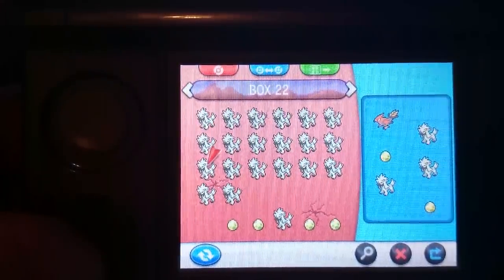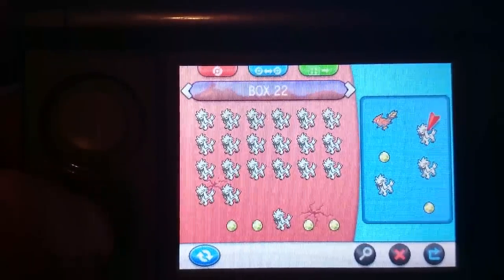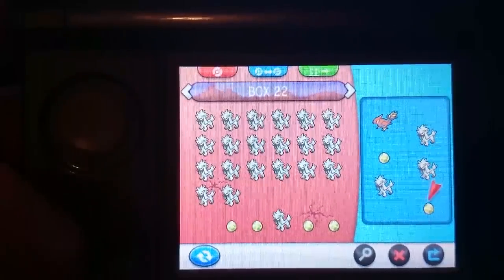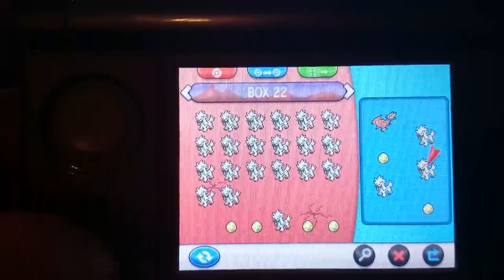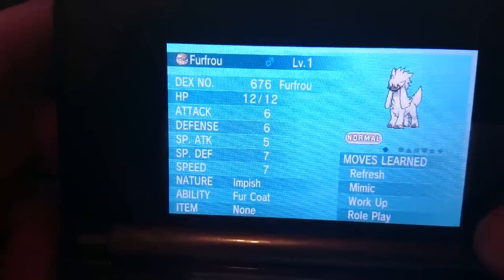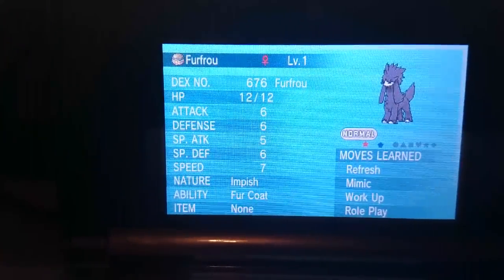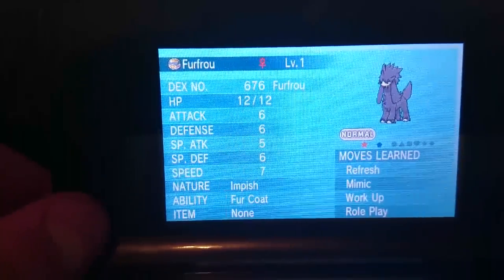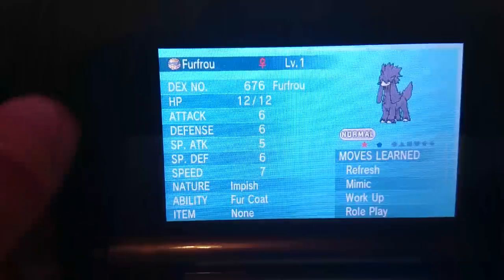So the first box has 30 Furfrous, plus 6, 36, plus 6, 42, plus 6, 48, plus 2, 50 - so 51 eggs total, and then this one hatched at 52. It has four egg moves, and big shoutout to Pyrotas, because it is the Furfrou you gave me that I decided to breed with my Ditto, and I got the shiny. Pretty cool, pretty amazing.